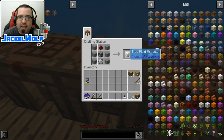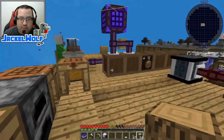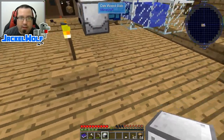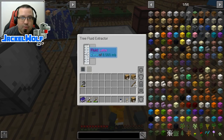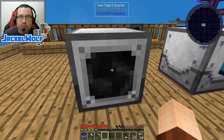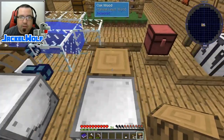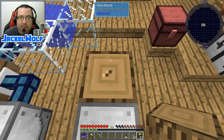Next up is the latex. To make latex we're going to need a tree fluid extractor. To make one it is simply an iron gear — which we just made — a furnace, a piece of redstone, and six blocks of stone. We're going to take this tree fluid extractor and put it right here.